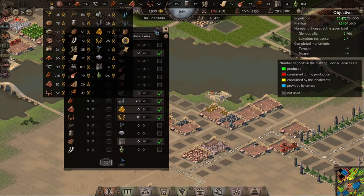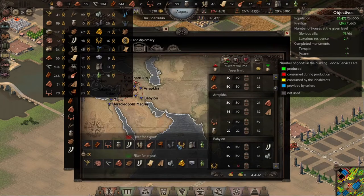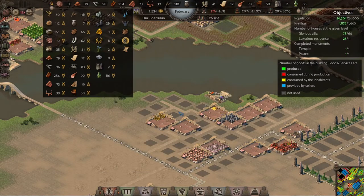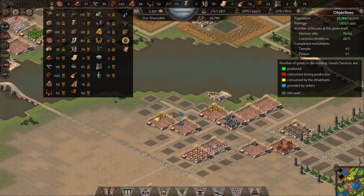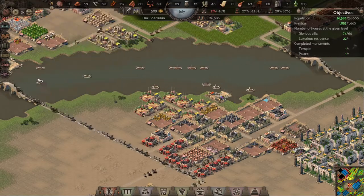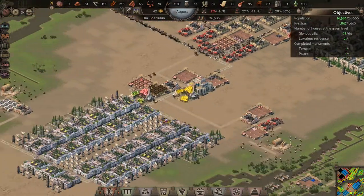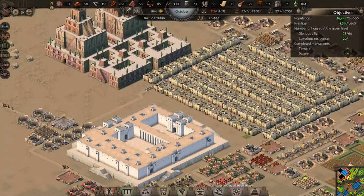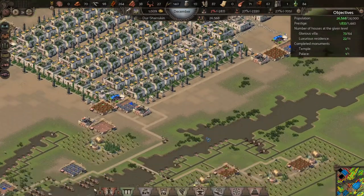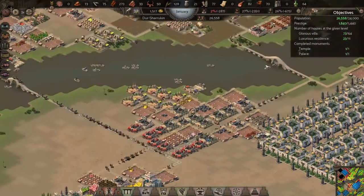I'm going to sell a little more — maybe not all the way, we'll go to 20. I'm at 25 luxurious residences for the first time, and look — my prestige just went over 1,900 for the first time! Population is almost at 27,000. That's about as maximized as this city is going to get. I hope you enjoyed this bonus episode, and the next episode will be mission 12 — hope to see you there.